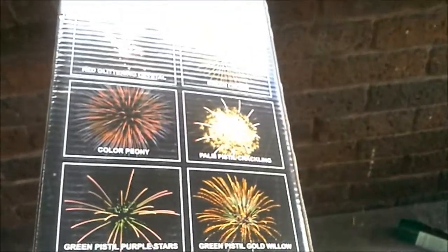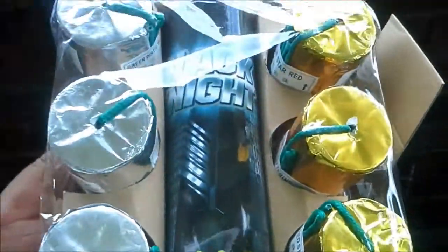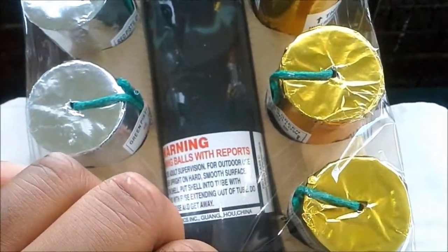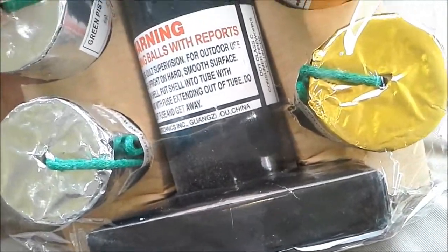Sorry for the noise in the background. I'm going to unbox these — I've already cut it open. This is what they look like: gold and silver foil. And fiberglass — this is a very strong base, very heavy and strong.